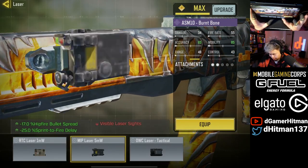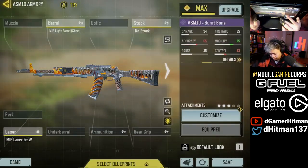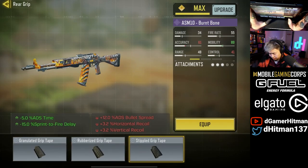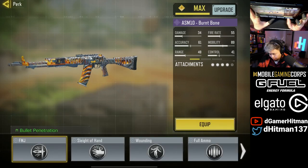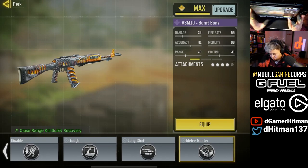I think we have to go with the hipfire laser here in this situation. It always seems to be the case, and then we have to add stipple grip, and then at the end, I think the only thing we can really add is the sleight of hand. Make it 91.